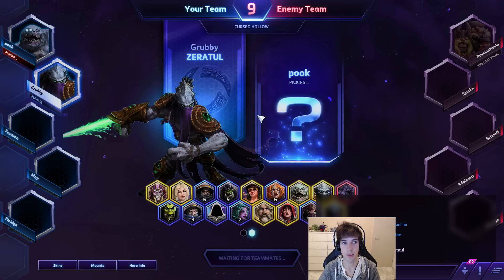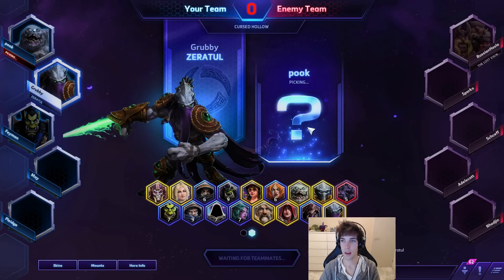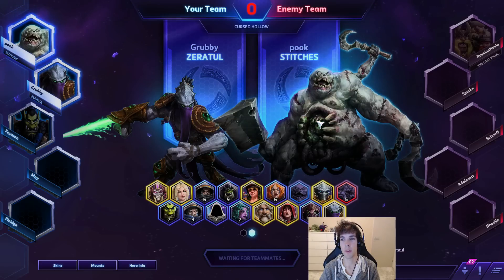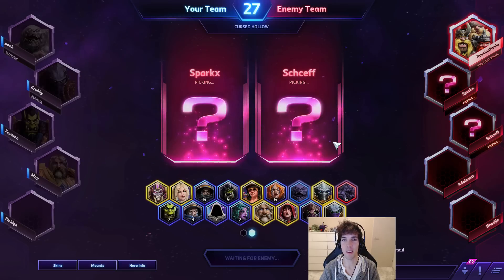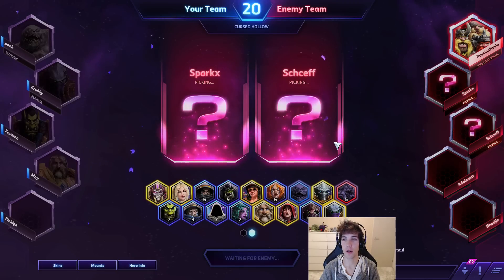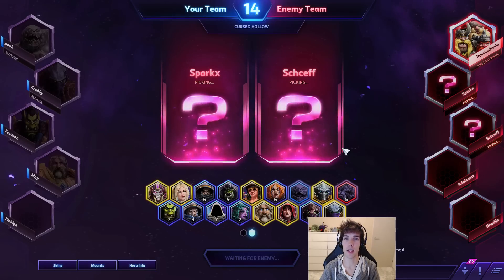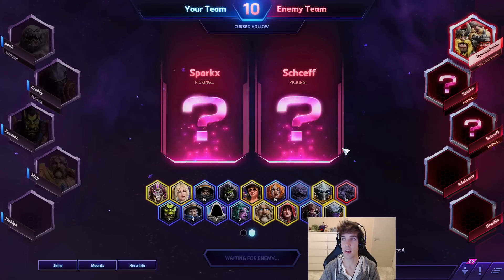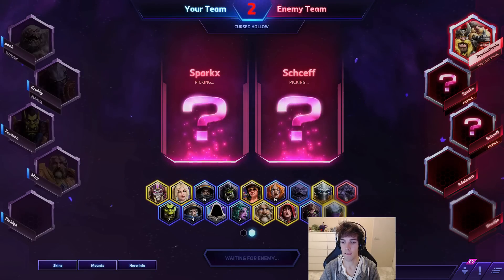It looks like my ally is taking Stitches. The opponents have Lost Vikings, an interesting character recently added to Heroes of the Storm. For people who played Dota, there's a similar character called Meepo. In Heroes of the Storm, each of the three Lost Vikings can die separately with a shorter death cooldown, and each gives a percentage of experience when killed — I believe it may be one fourth.